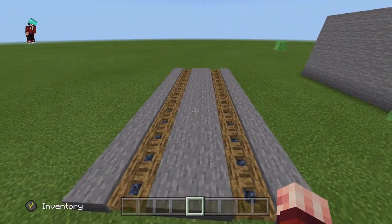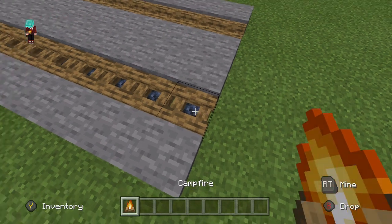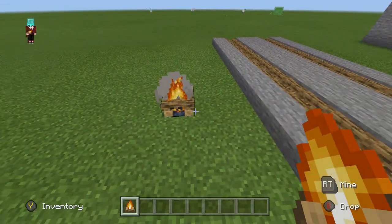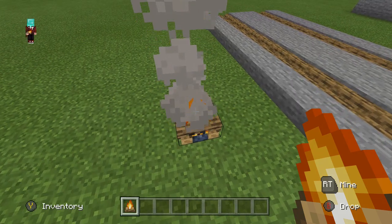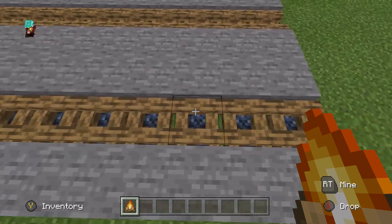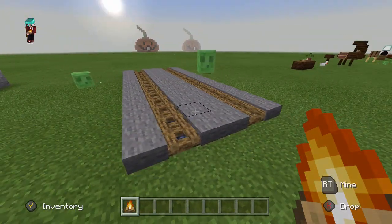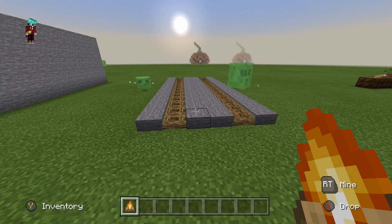Now for some structural builds. The first is a train track that really does look like one. To create it, place down campfires, put water on them to put them out, turning them into extinguished campfire blocks. Lay these blocks going all the way along and put slabs on both sides, creating a nice-looking train track.